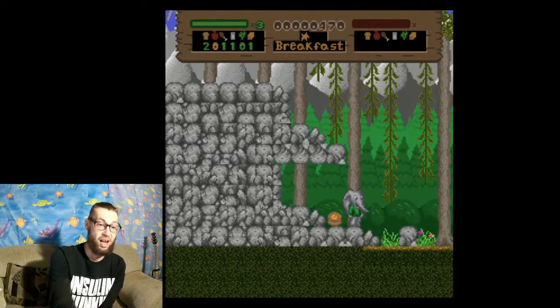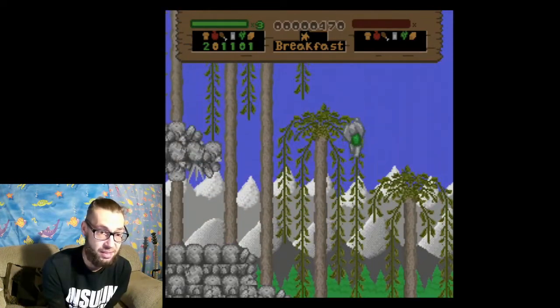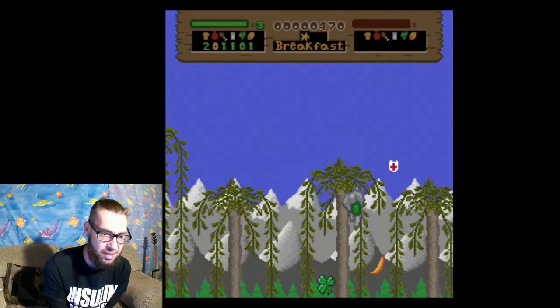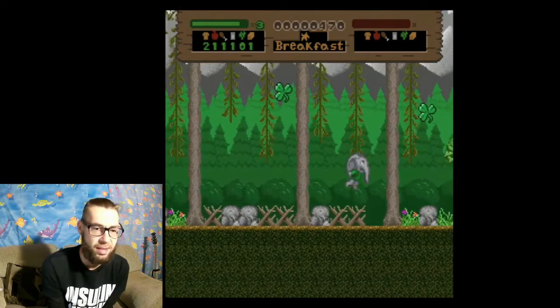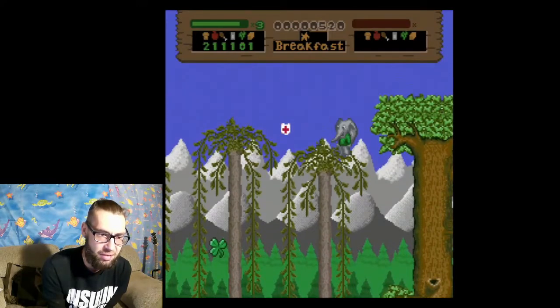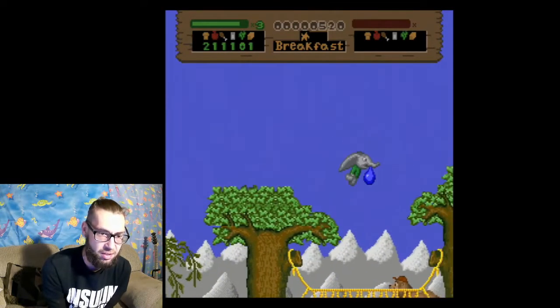I almost accidentally got that toast. Had I gotten it, I would not be able to beat this level. There's a banana because I need a fruit. Boom — see how I got all green numbers up there? Now I just need to answer some trivia questions, and then I'm good to fight the boss for the breakfast level. There's another trivia question right there.